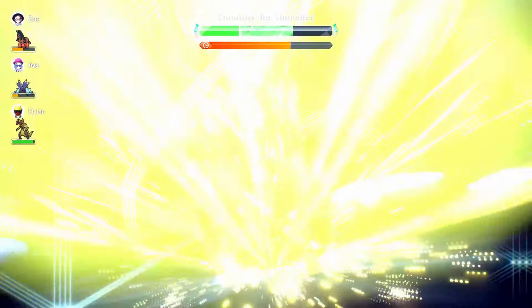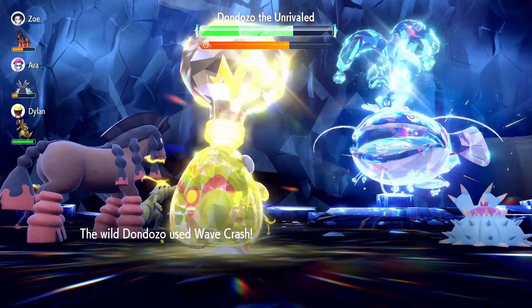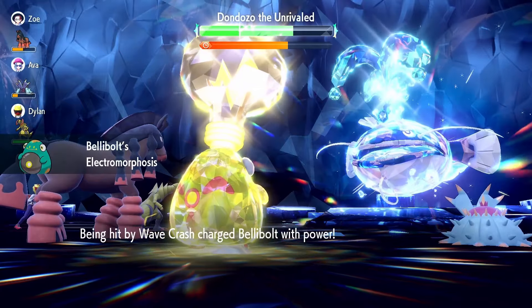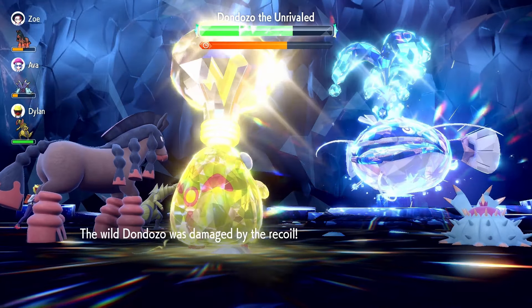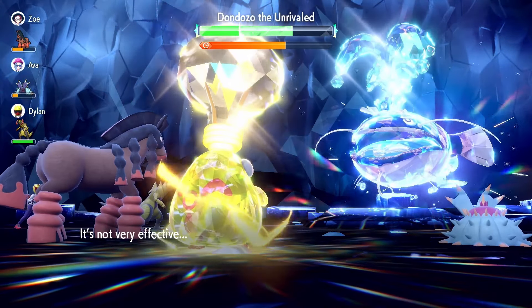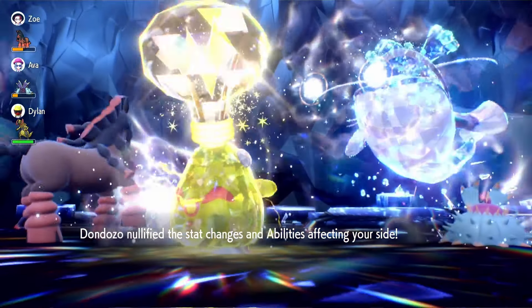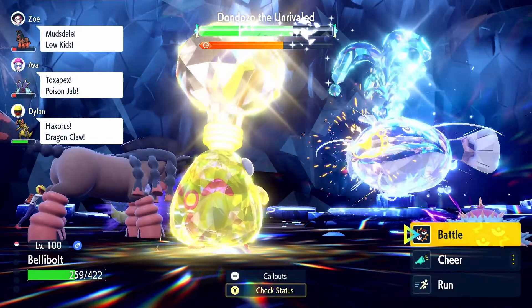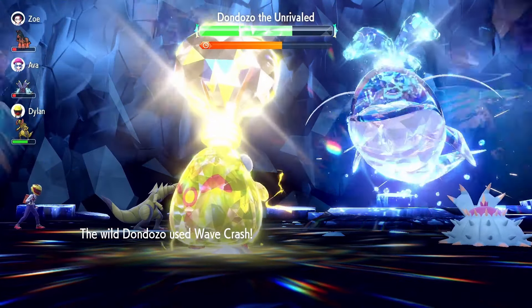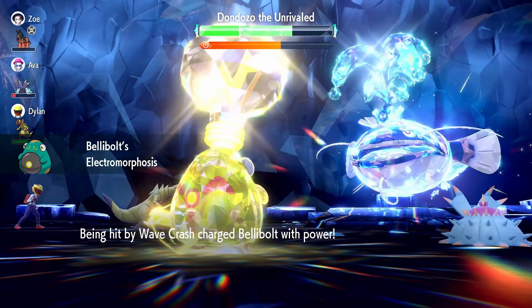It's not as flashy, but at least I'm throwing some damage. Wave Crash — please don't crit me; that would be the only real downside. I'm going for the Chilling Water, lowering the attack. And I'm going to go for Chilling Water one more turn. I might have to go for a Heal Cheer on the following turn. Actually, I think I might live and be able to get off a Parabolic Charge.